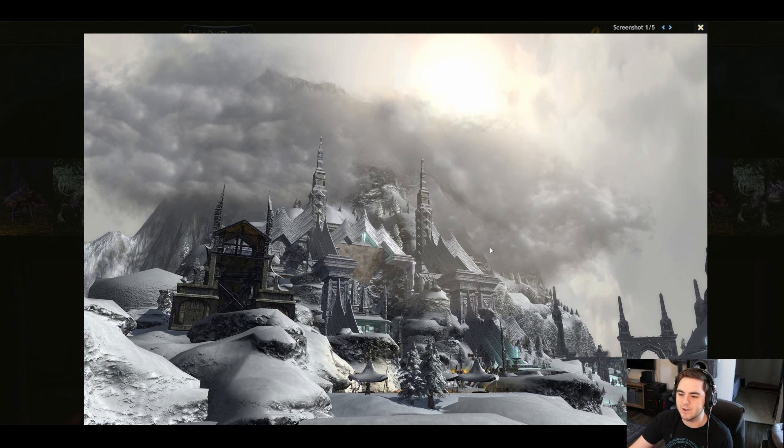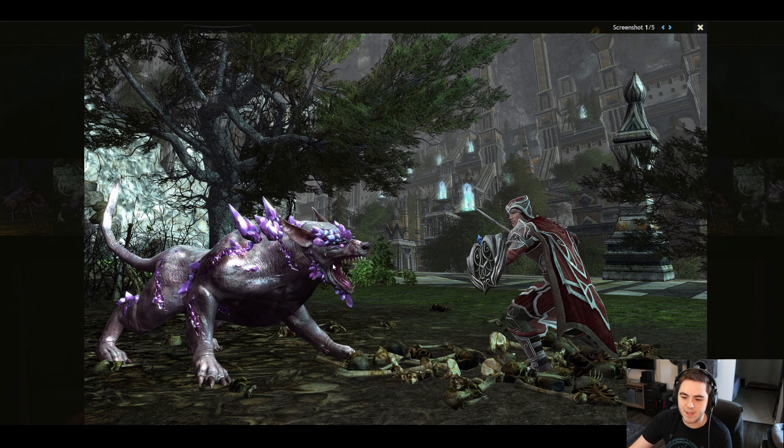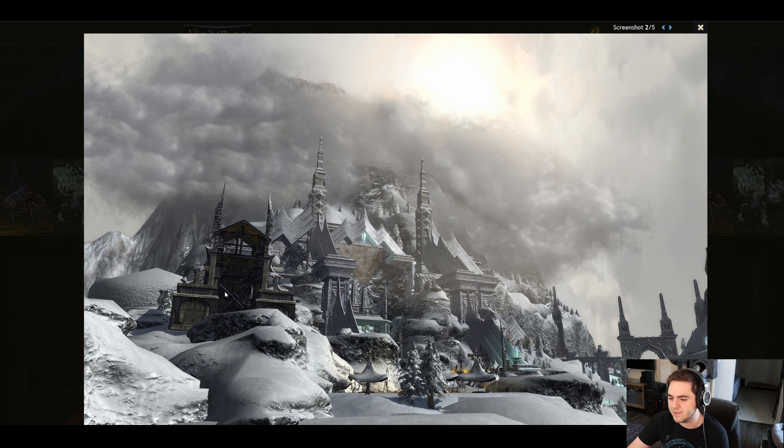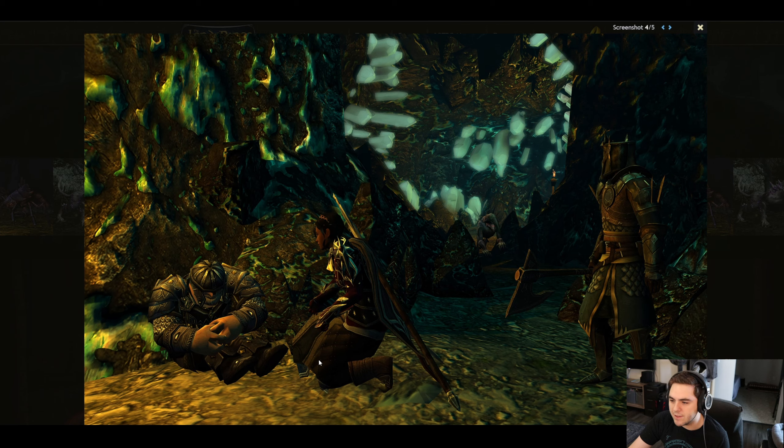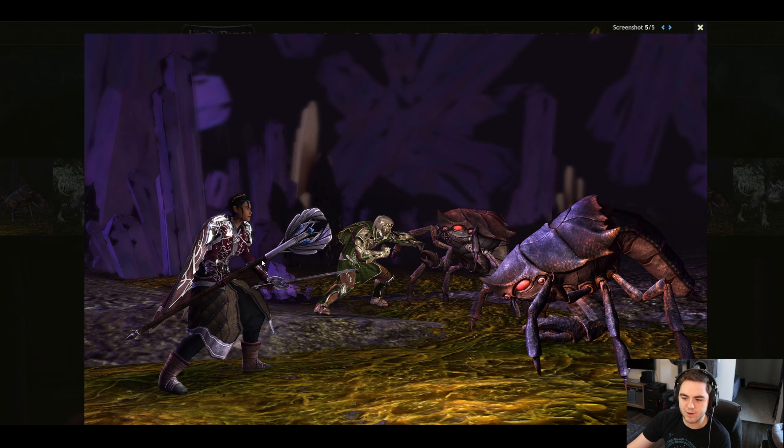Looking at the screenshots: screenshot one shows an interesting warg with crystals growing out of it — I actually like that one. The key art has already been published on Twitter. Another screenshot shows the Brawler doing the Mighty Upheaval ability inside a cave in Gundabad with crystals. And the last set of enemies — my first reaction was scarabs from WoW, but they're actually Grobdogs — these look to be fancy Grobdogs that are really creepy and ugly.